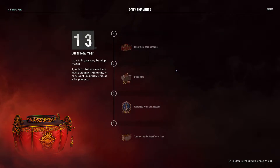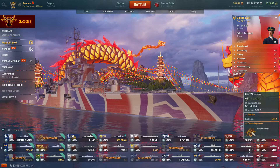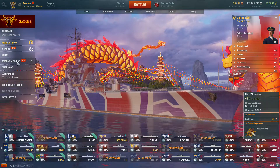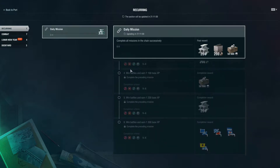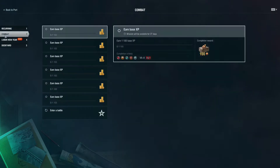Once in-game and checking under Combat Missions, we can find several new entries here. Our normal recurring daily missions with consumables, coal, and steel, as well as six combat missions earning base XP in select nations of ships, and each of these awards 100 doubloons each.